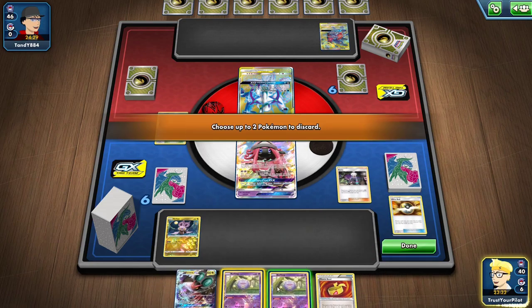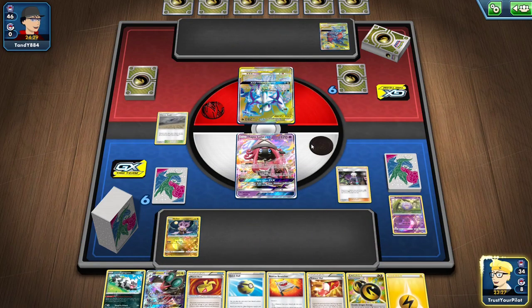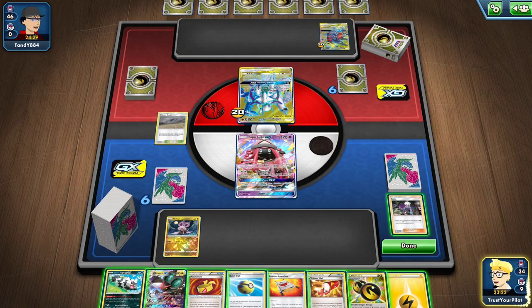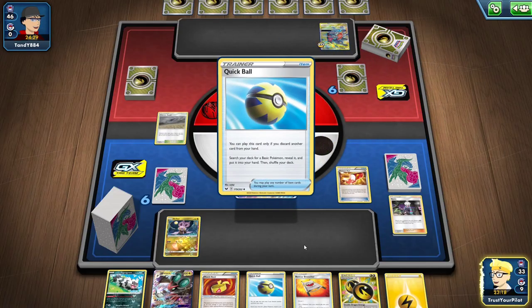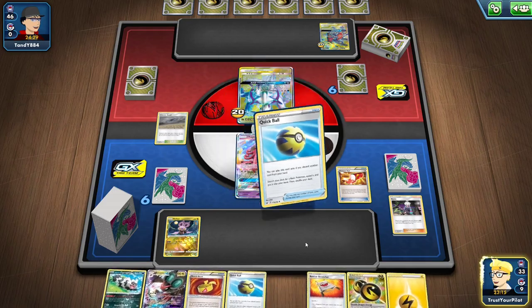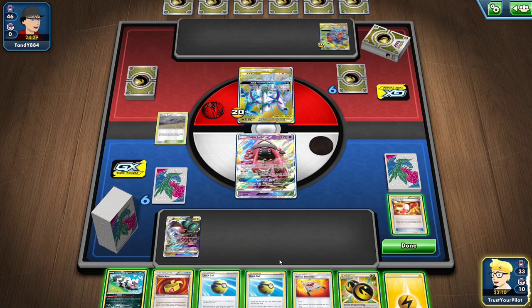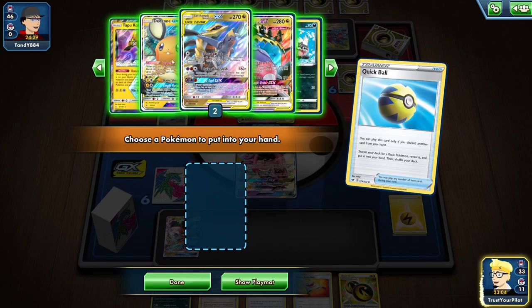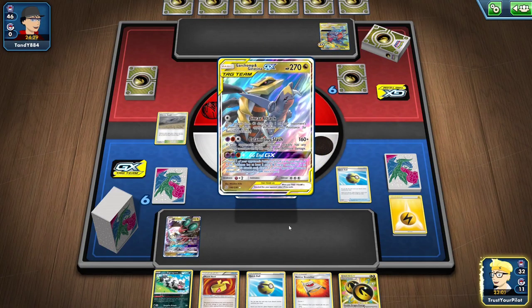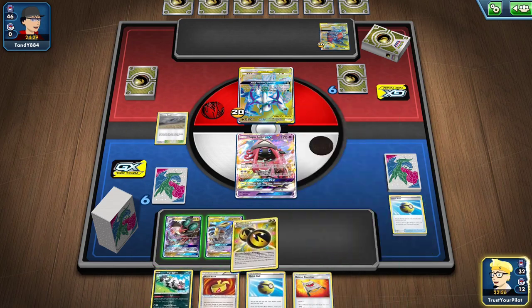Now I just have to hope that I draw well off the Roxie. I still have Crobat, I still have Dedenny. This is really good. The only unfortunate thing is that I don't have what I need. Let's hope this is a Quick Ball so I can go get Garchomp and Giratina and Dedenny. I'll do that — I'll get rid of that. I still can't retreat, which is unfortunate, but I'll get Dedenny and we'll see what happens.